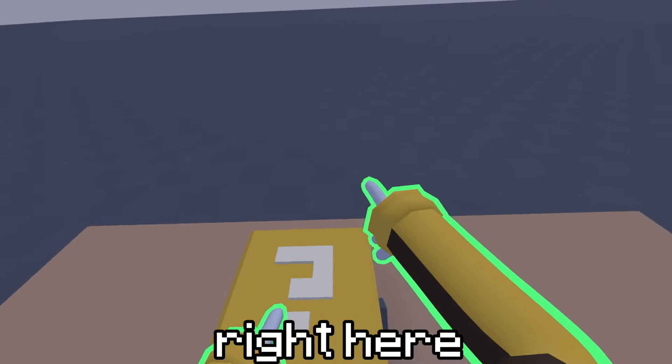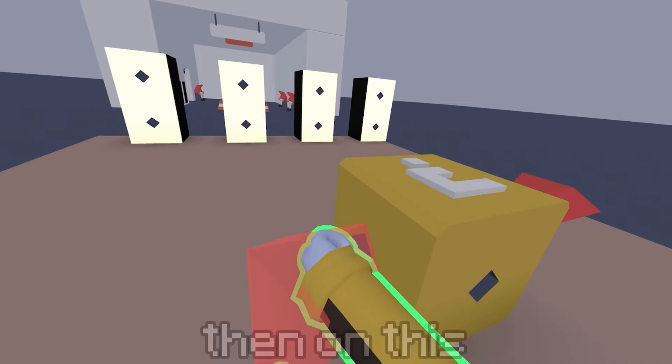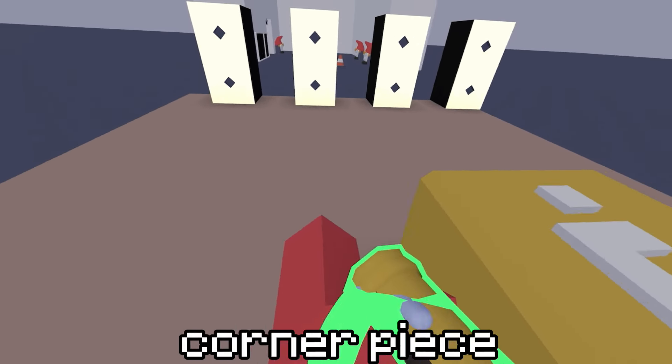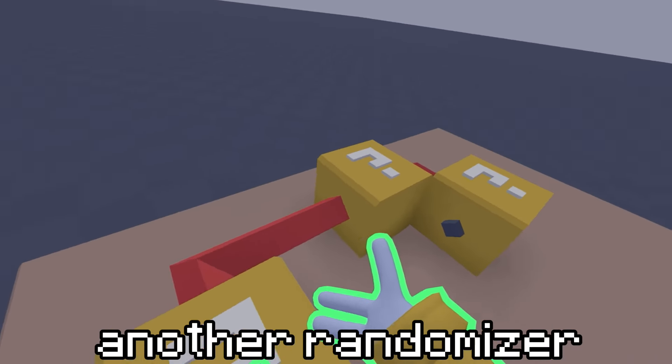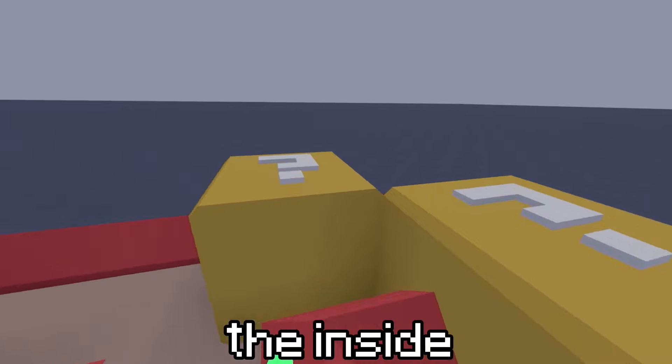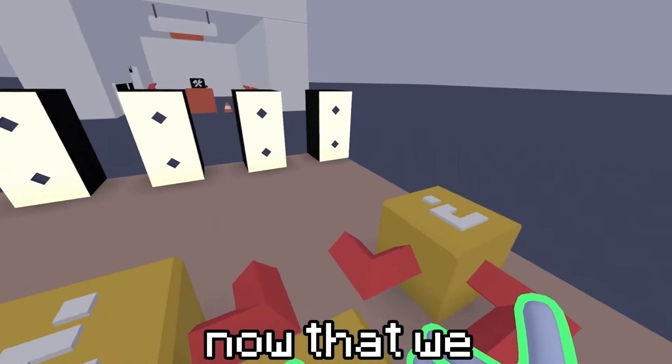We're going to put a randomizer block right here. On this side we're going to put that extension, then a corner piece like that. Then on this side we're just going to add a corner piece sticking out like that. At the end of both corner pieces we're going to add another randomizer, then put corner pieces on both of the insides like that, then add a corner piece on both of the outsides like that.